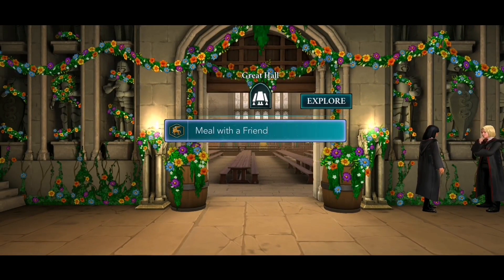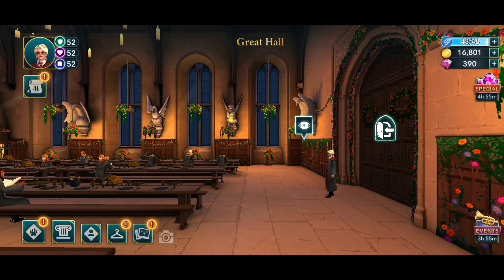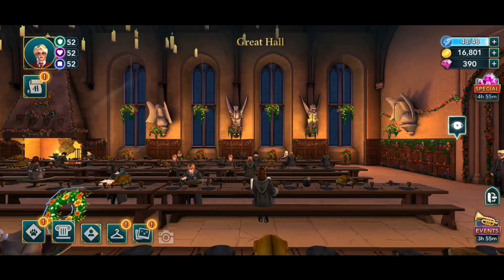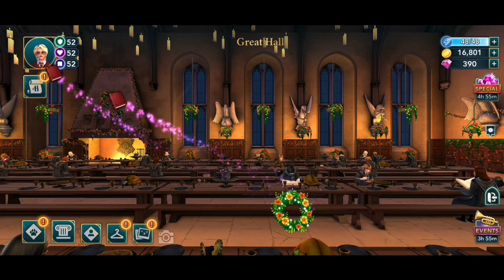The hint leads us to the Great Hall. We click on Explore — don't get confused by the little eye, we don't need to do the spell casting thing. We just scroll a little bit farther and there is the flower wreath of the day. And ooh, red books! Now that's a new thing for these giveaways, I have to say.